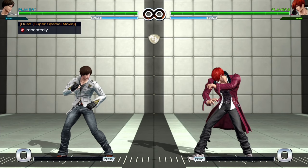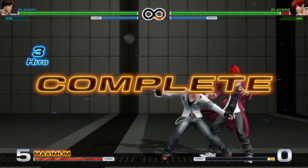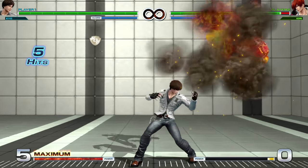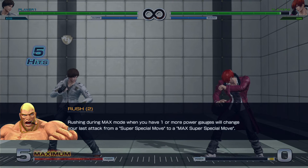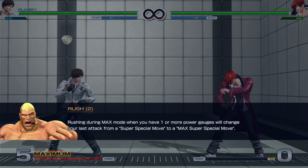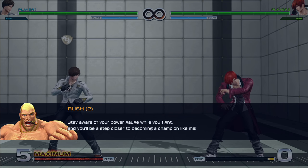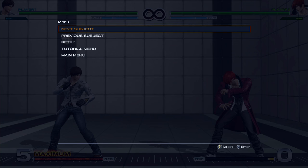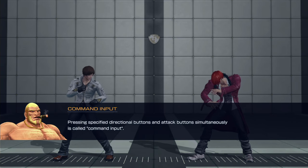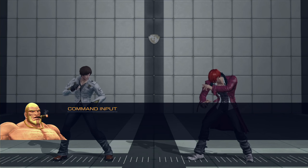Rushing during Max Mode when you have one or more super gauges will change your last attack from a super special move into a max super special move. Stay aware of your power gauge while you fight. Pressing specified directional buttons and attack buttons is called a command input — that's how you do special moves. They're telling me to do the Shiki Aragami special move.